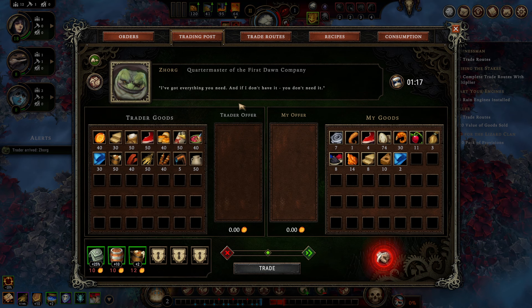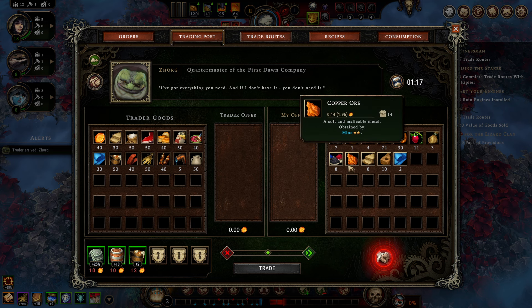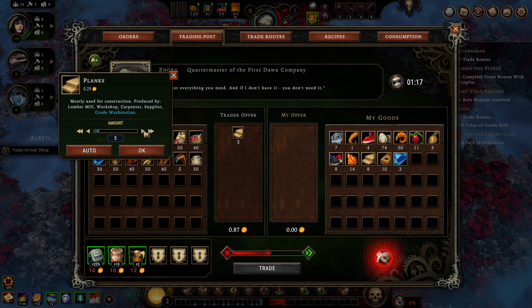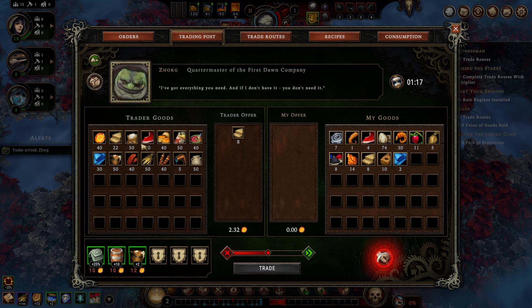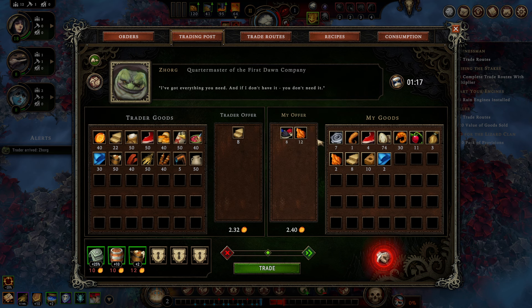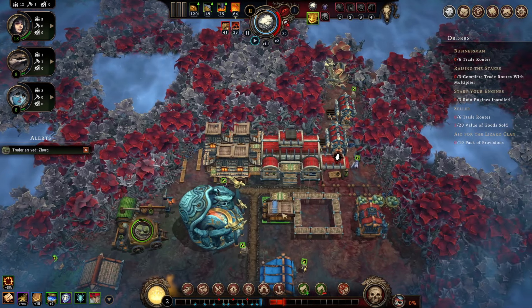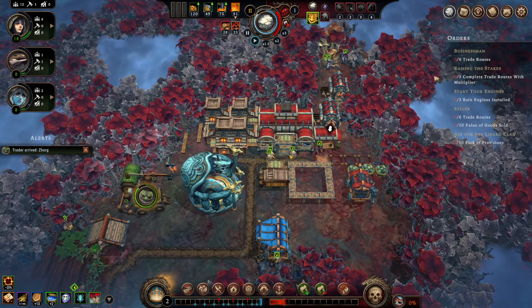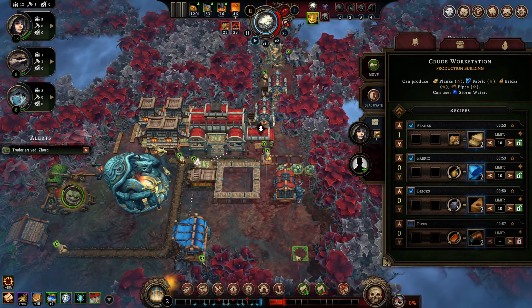Hey Zork, what up man? Let's see, does he have something that we really, really want right now? As a matter of fact, not really — that's a pity. We're going to build or buy our way into the planks simply so we don't have to waste that much wood anymore. I'm going to fill the offer with these byproducts of the trees, as we're going to have so many of them, and now the crude workstation doesn't need to make as many planks in a horrible fashion anymore.